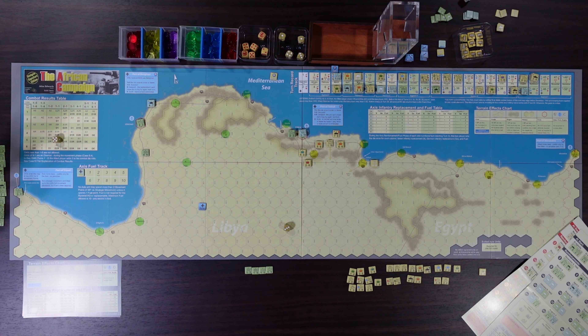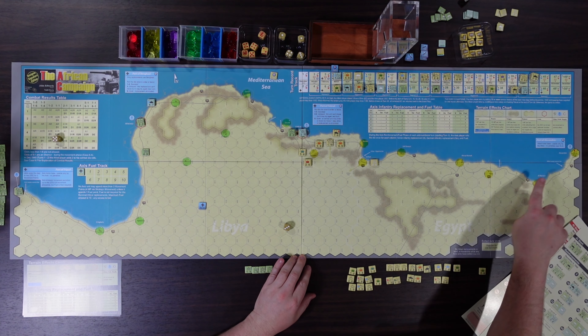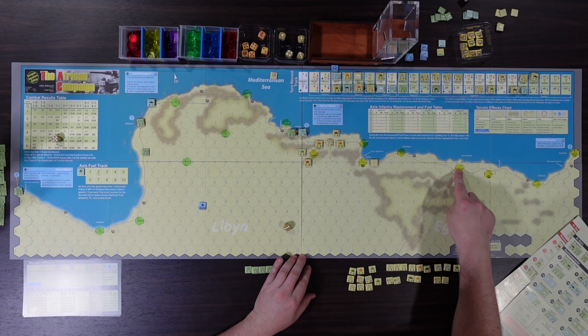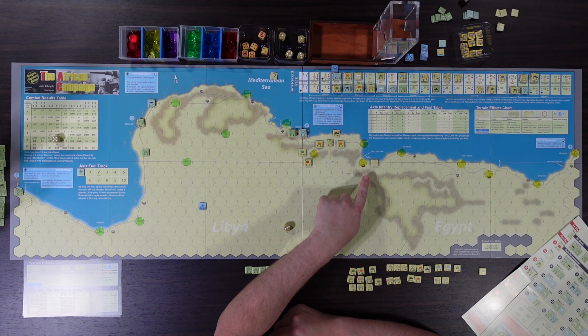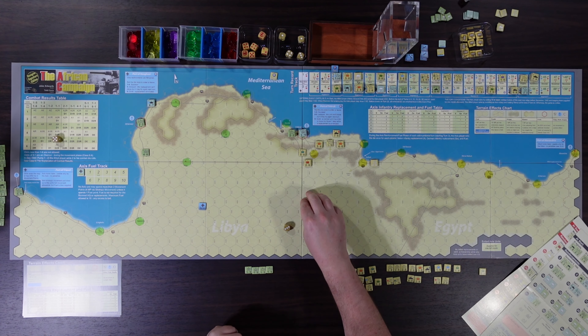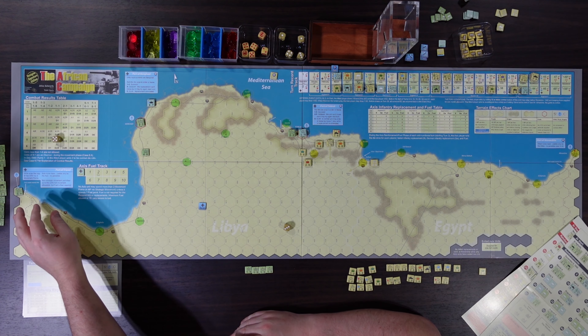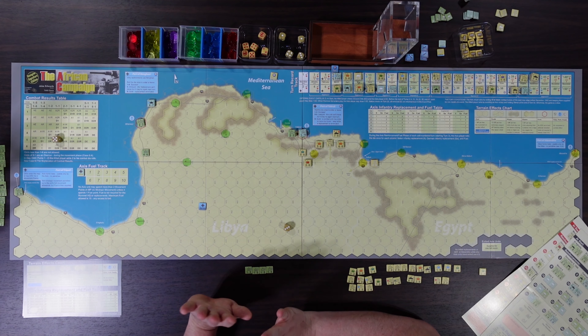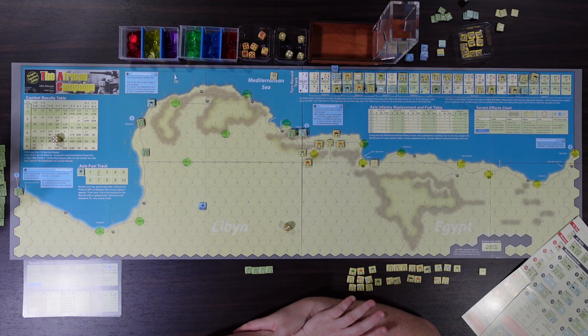Here we are at the end of February 1941 — six turns into the 50-turn game. Things were very hairy for a moment. I put out tiddlywinks for allied and axis control of cities because I'd messed up the interdiction rule — I placed units under interdiction too far from a controlled city. It didn't break the game since I didn't want to use the fuel for strategic movement anyway, but I put these out as a mnemonic.